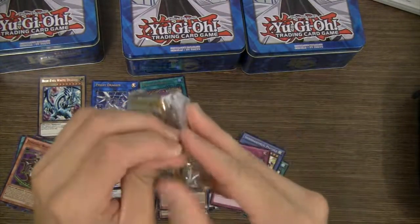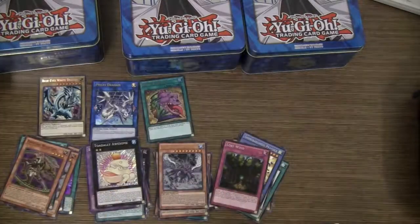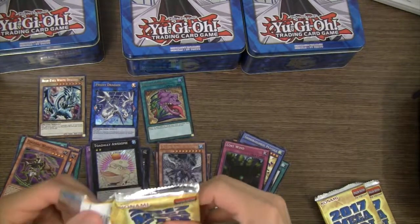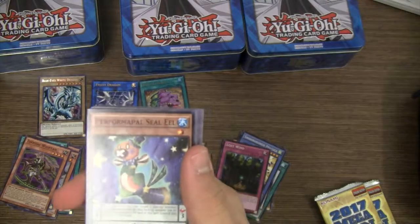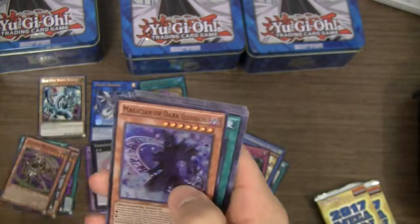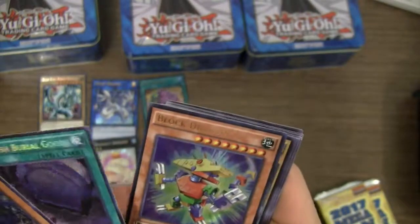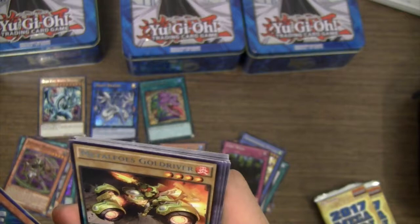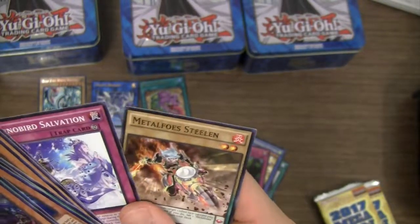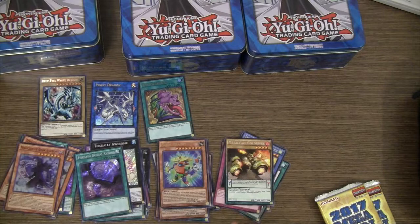Last three packs — we need to go through the promo pack again and then we got our Mega packs. Hopefully we get a Magician's Navigation — that would be really good. Performapal, Seal Eel, Cowitzer, Elenius, Magical Mid-Breaker Field, Radish Horse, Magician's Robe — oh nice, one of the Super Rare Dark Magician cards: Magician of Dark Illusion. And then we got a Foolish Burial Goods for our Secret and another Block Dragon for our Ultra. Metal Foes Gold River for our Rare. Super Soldier Synthesis, Carraway Champion, Mirror Knight — a few of the same cards we've already gotten. But nice — I don't have any of the new Dark Magician cards, so it's good to get a Magician of Dark Illusion.